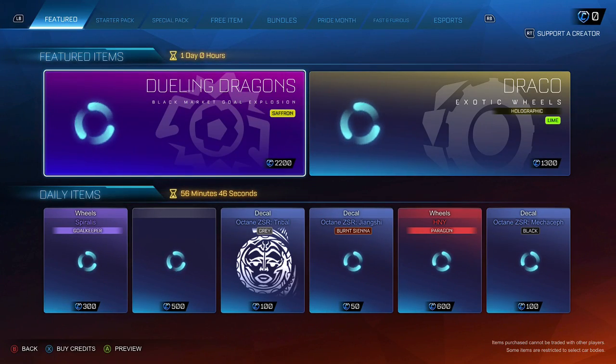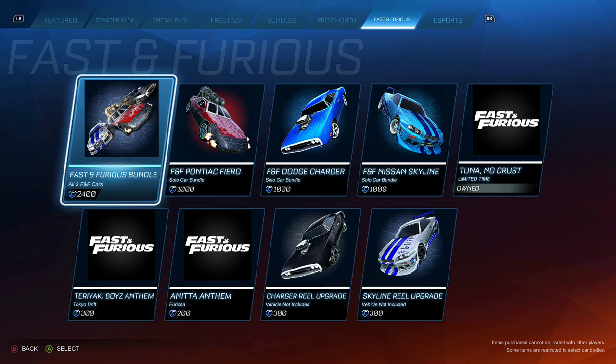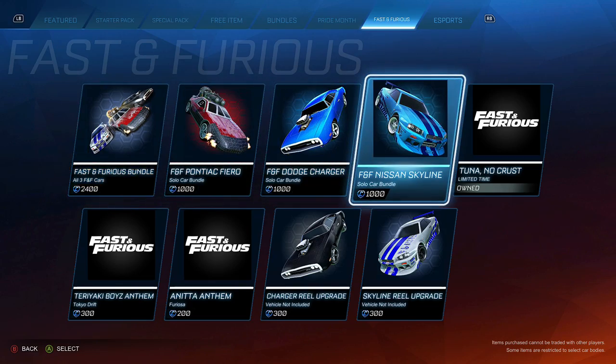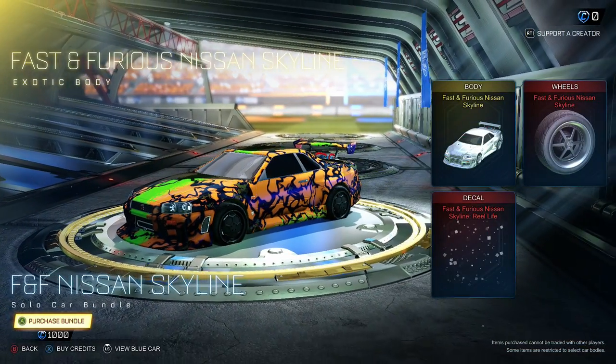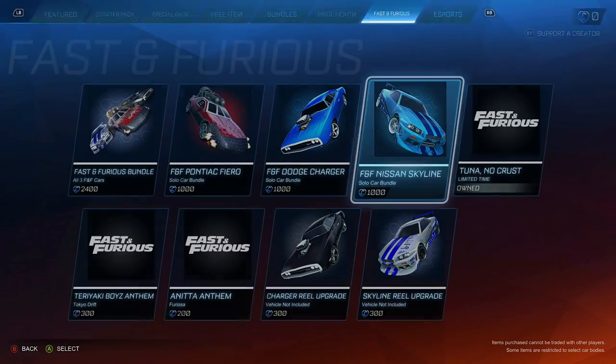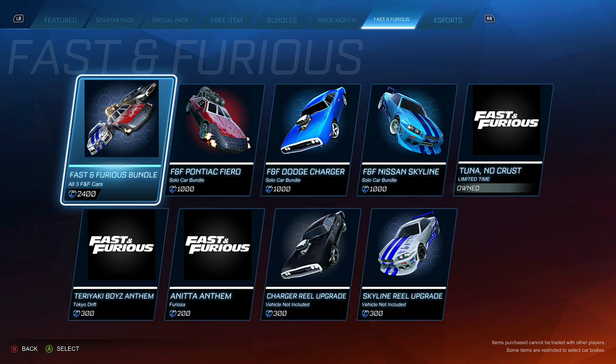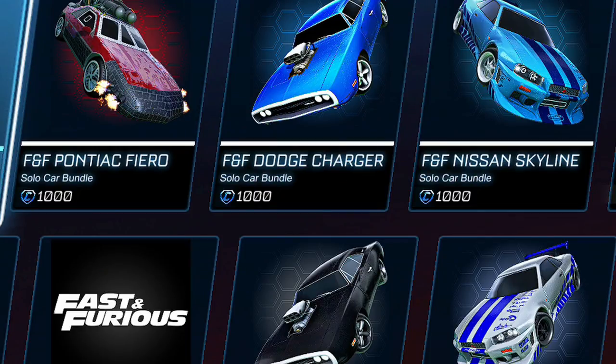You know that feeling when you go to the item shop to check the new Fast and Furious because you want that Nissan Skyline? It's a thousand and you realize you're broke. That's exactly me right now. I know what to do — I'm gonna make my own Skyline. It may not look exactly like it but it'll be close to it.